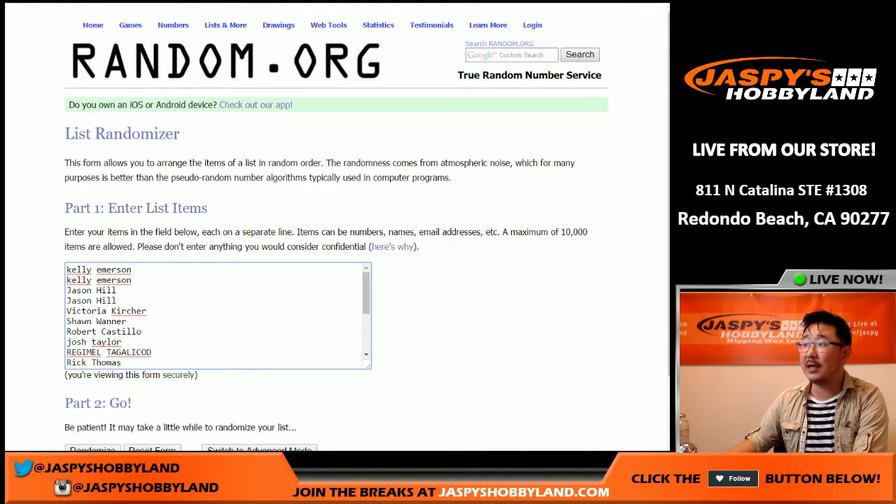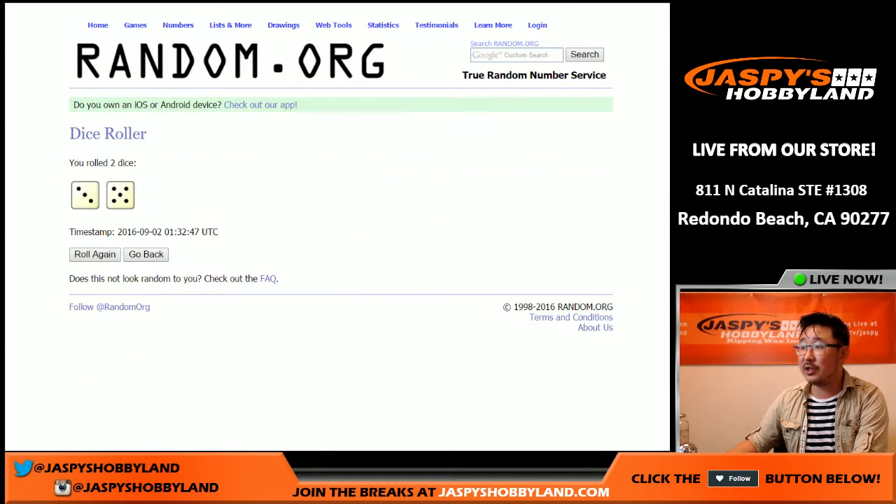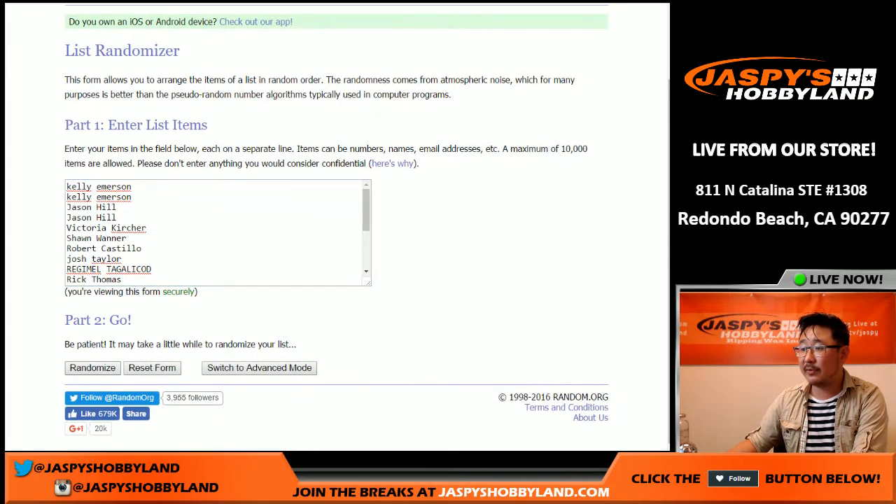Big thanks to these folks who got into the action. Here are the random first name letters — it's a first name letter break. We're gonna randomize each list eight times: three and a five. Names first.